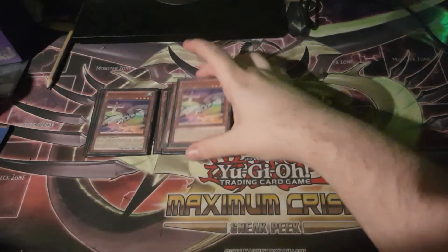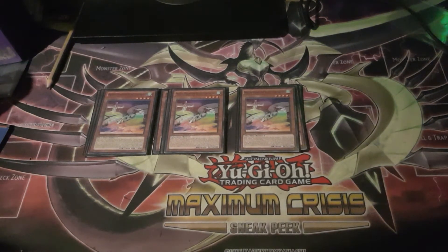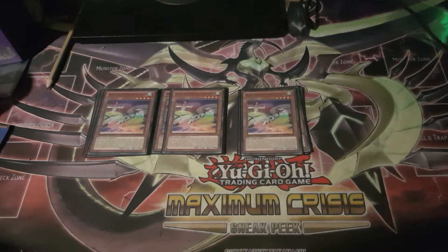You may have seen this card teched into decks recently — Mecha Phantom Beasts Cult Wing. On Special Summon, whilst you control a Mecha Phantom Beasts monster, you can spawn two tokens. And by tributing two tokens, you can target any card your opponent controls, destroy that target and then banish it. It's sort of like a mini Cosmic Cyclone, but not quite.